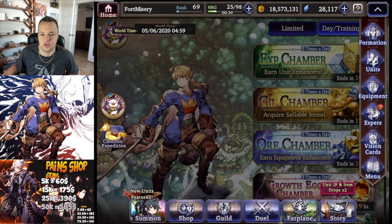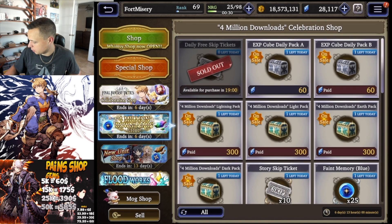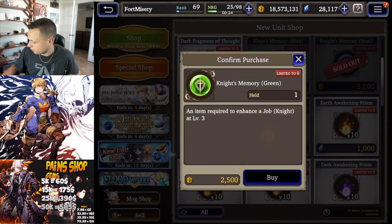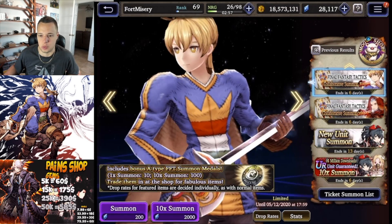One thing I missed in the unit future shop — you do want to pick up the faint memories. These are for general classes, not just unique hero-specific classes. Ninjas and knights are very common classes, and for 5,000 and 2,500 gill respectively you definitely want to get those, because it cuts down a lot of farming time. They're both insanely popular classes so definitely pick those up.